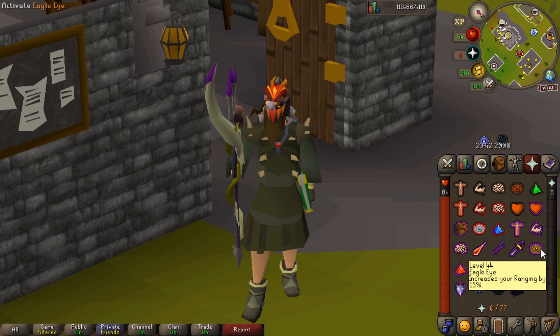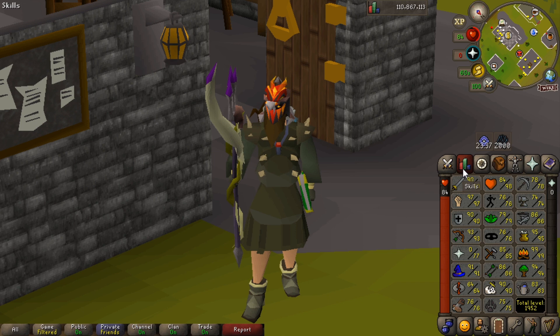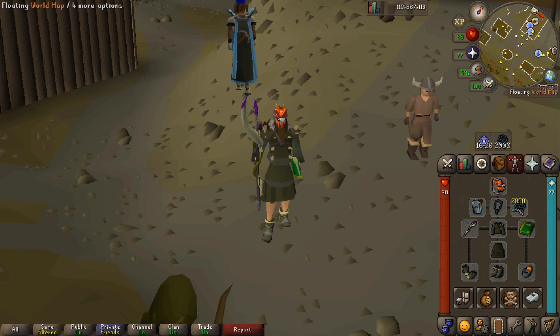Obviously the more prayer you have, the longer you can stay there because it doesn't deplete as fast. When I started doing Dagannoth Rex I think I was level 70 magic and defence. When I started doing Prime, 70 range would be fine as well. You could get away with lower, but base 70s are the recommended stats.